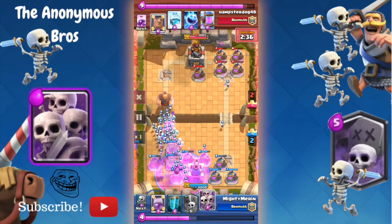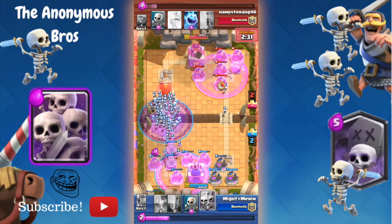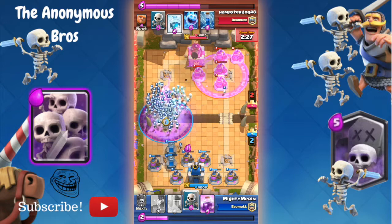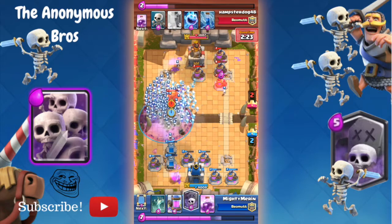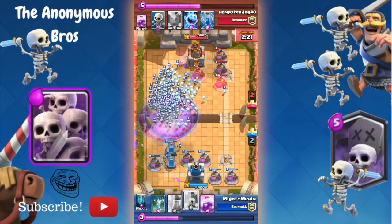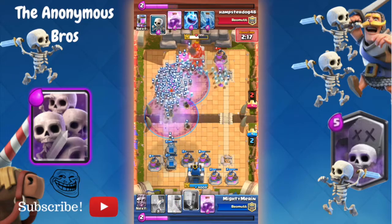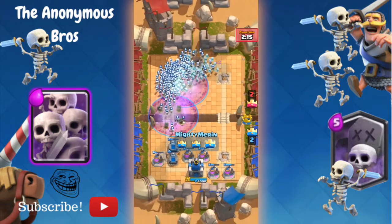Right now I'm just gonna rage my tombstones, add more skeleton armies and graveyards, and clone them. He's just gonna keep putting giants — he doesn't have Royal Giant because it costs too much. My skeletons are gonna destroy his giants, causing maximum destruction. Look at how much damage they do — that's crazy, that must be at least 500 skeletons!